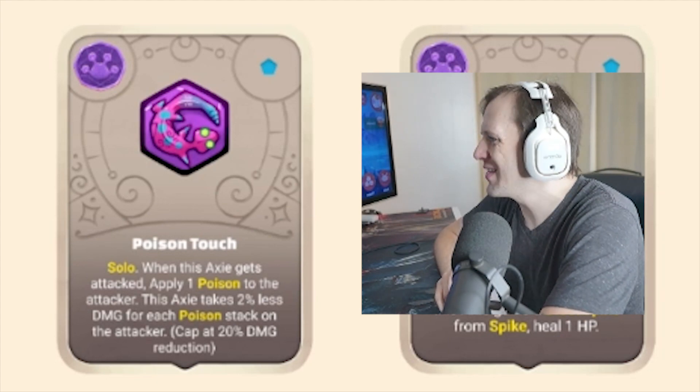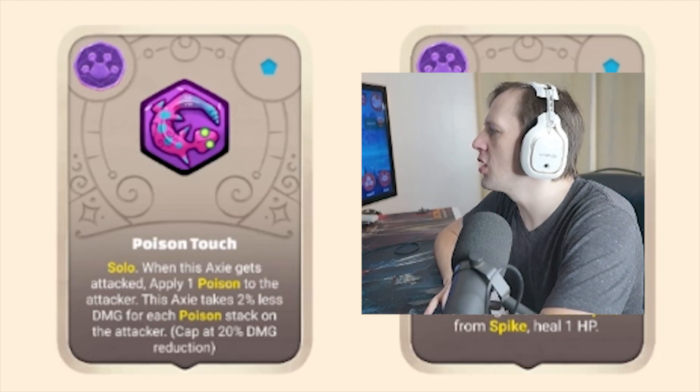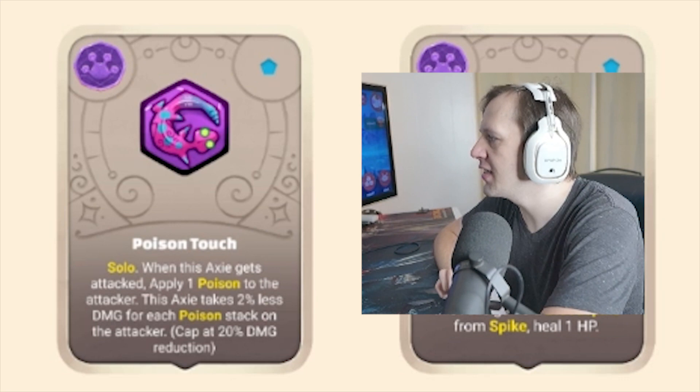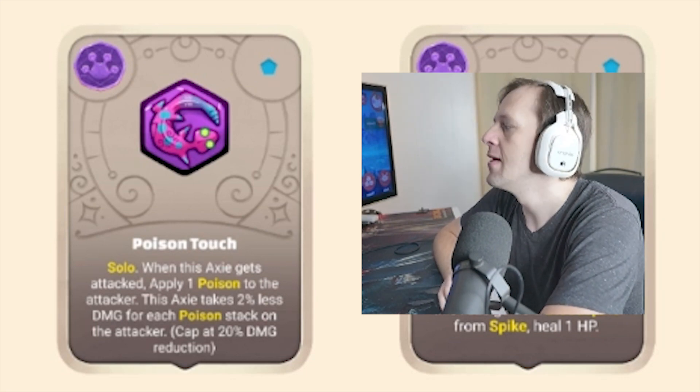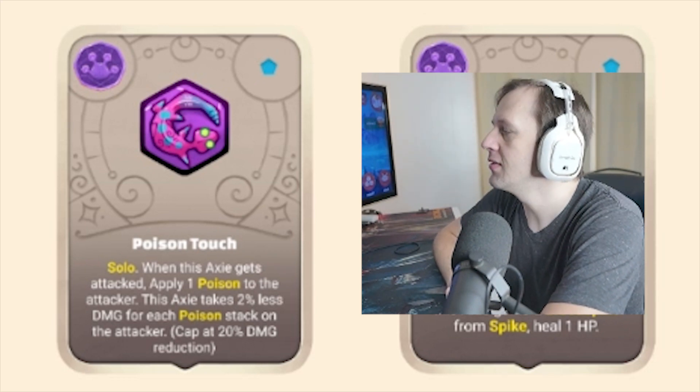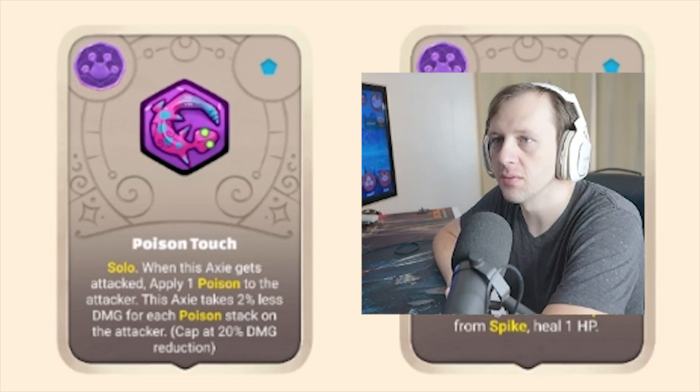Poison Touch — Solo. When this Axie gets attacked, apply one poison to the attacker. This Axie takes 2% less damage for each poison stack on the attacker, capped at 20% damage reduction. Still very strong.